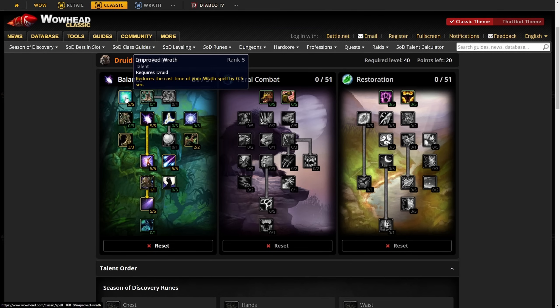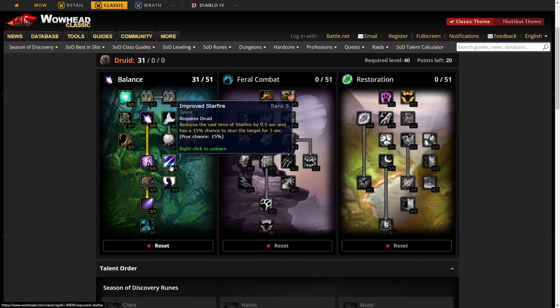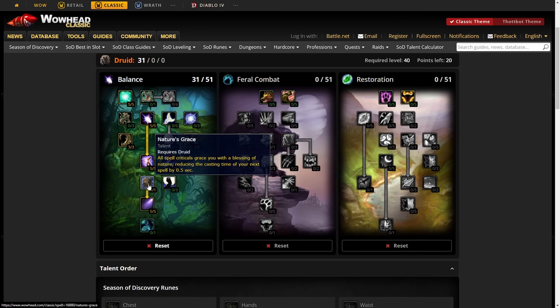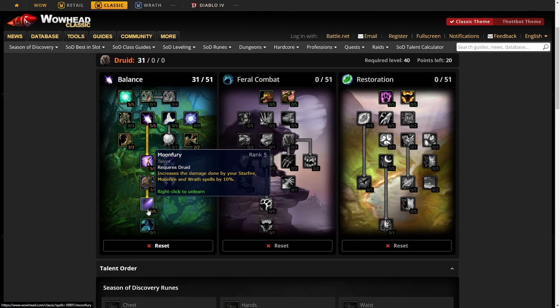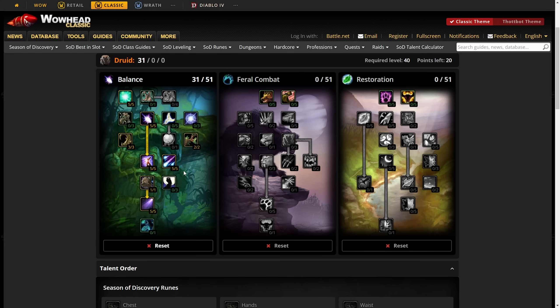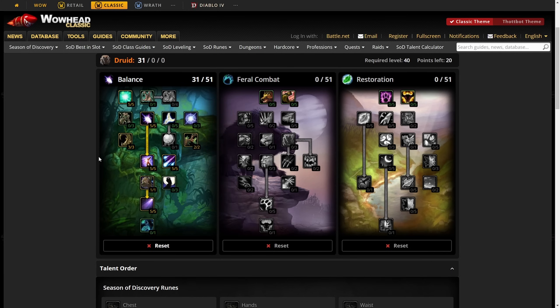This third option is essentially healing as a Boomkin. You keep five points in Improved Wrath, five in Moonfire, and go five points into Improved Starfire for 2.5-second Starfire casts — even better than the 2.9-second proc from Nature's Grace. You give up the Moonglow sustain but gain 10% extra damage. If there's no Boomkin, swap one point from Improved Starfire into the Boomkin aura for a 3% spell crit increase for everyone.